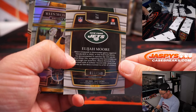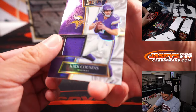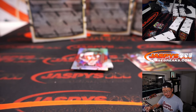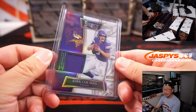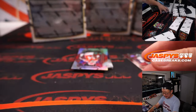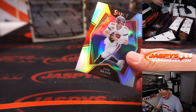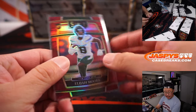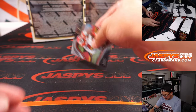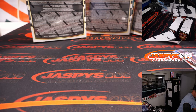Elijah Moore Red, 77 out of 149. And we've got a Kirk Cousins — piece of the jersey for the Vikings. Brandon picked up the Vikings straight up. I'm not sure if this was on Brandon's list of players he wanted to see, but a hit nonetheless. 63 out of 75, Kirk Cousins. Tom Brady silver. And the Elijah Moore Red to 149 for Jeff and the Jets. Box one down, box two coming up.